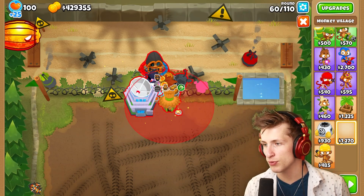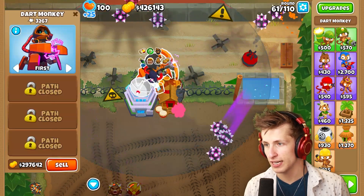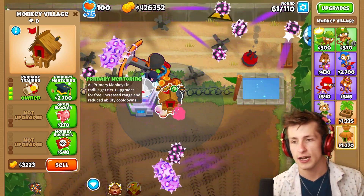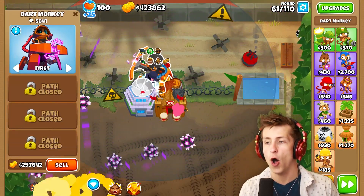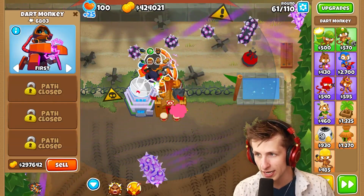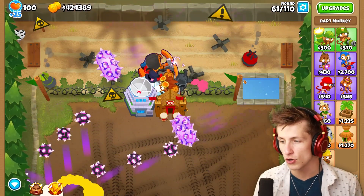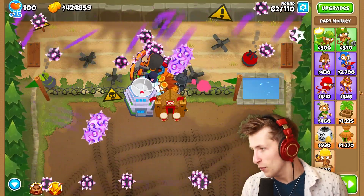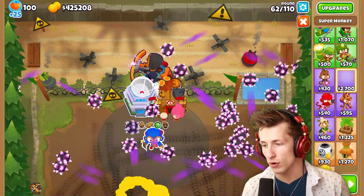We can start the round now with bigger radius, jungle drums, and homeland defense. Wait — is this a primary monkey? It does get primary training, so we can also get primary mentoring, which is allowing the paragon to get all of these upgrades. It's already got the village, the Perma Brew, and a bunch of other things that make it a way stronger tower.